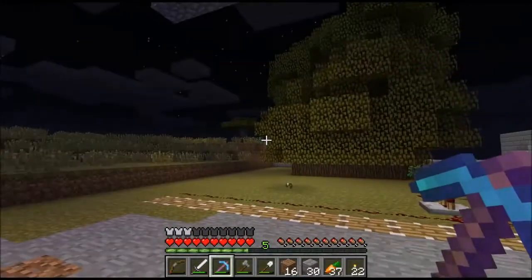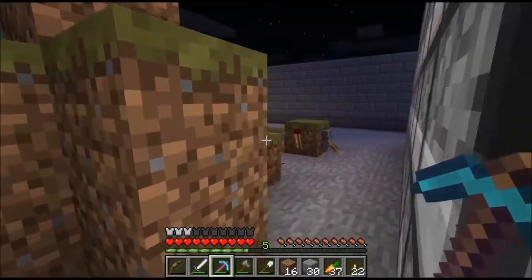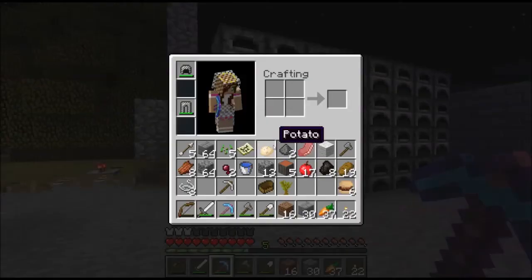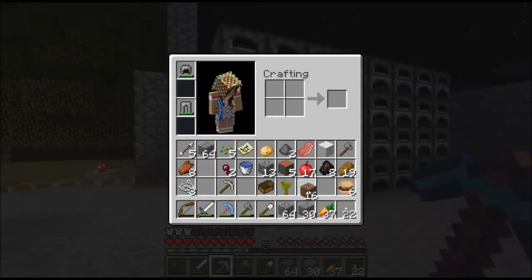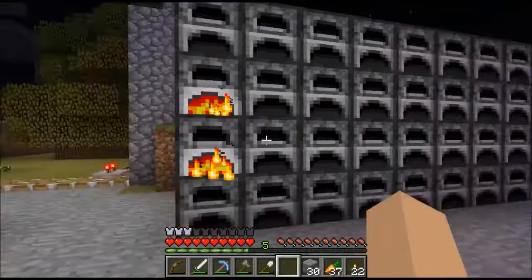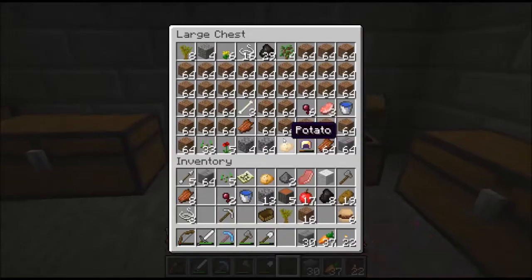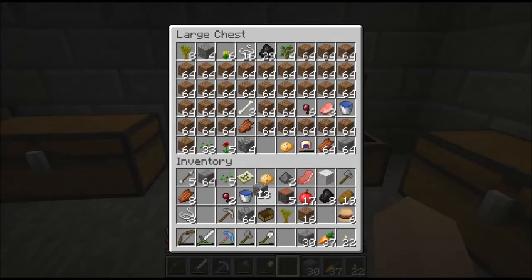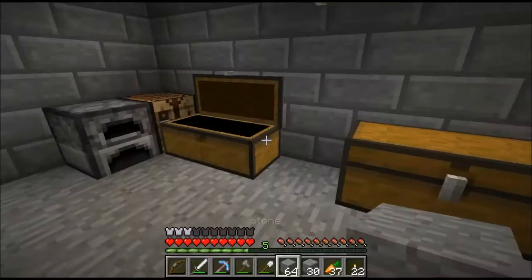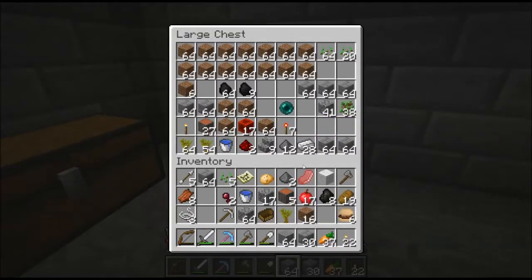Did you break that wall entirely yet? Well, you broke it enough. I was going to set up a way to get to the top and harvest from there, so we'll let it rebuild. I managed to get a full stack — always nice — plus a little extra. I know what I need to do: consolidate all the cobblestone. Oh, I found another stack of smooth stone. That's good.